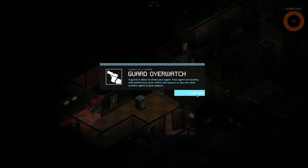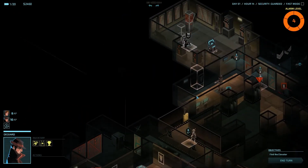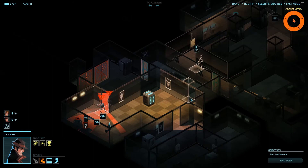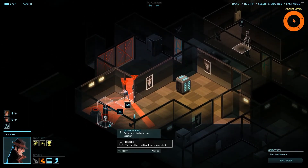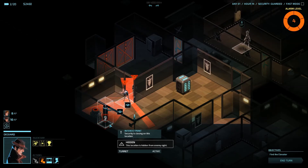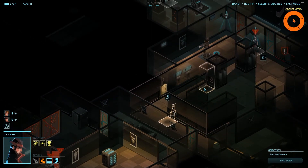A guard is about to shoot your agent. The question is which agent is being attacked — it's this turret. This turret isn't actually an agent of mine, but I hacked it earlier in the game and the game now thinks it's an agent because it's working for me. Well, I don't mind them shooting this thing — it's going to give them something to shoot at, cause a distraction, and in the meanwhile I can get the hell out with Internationale.